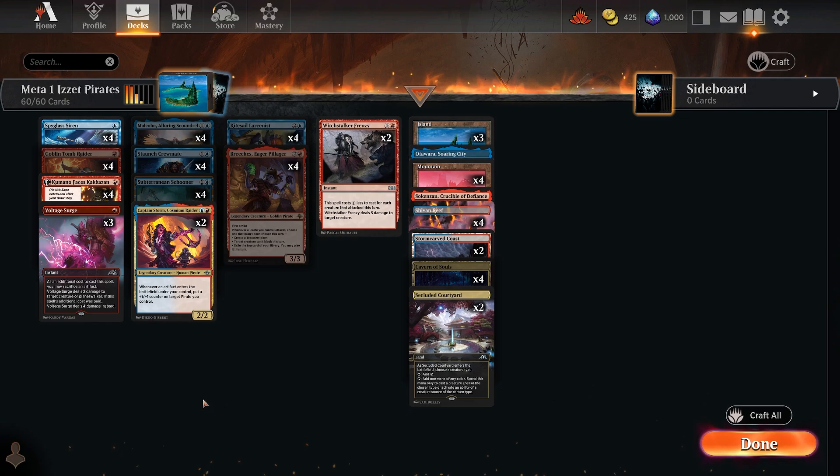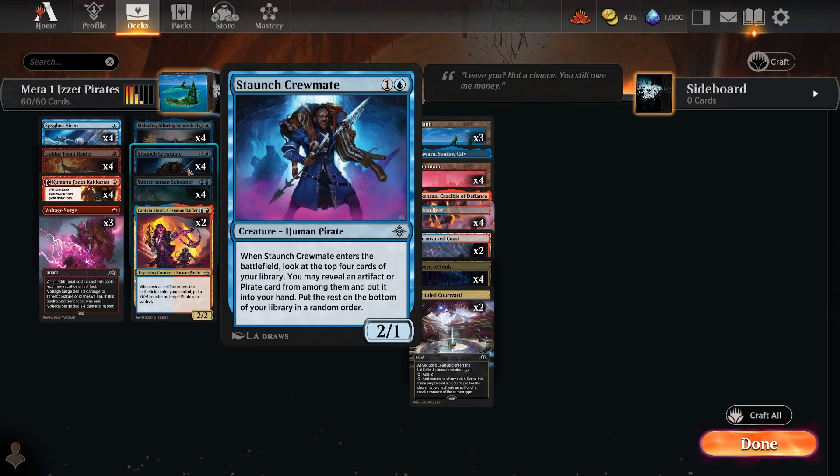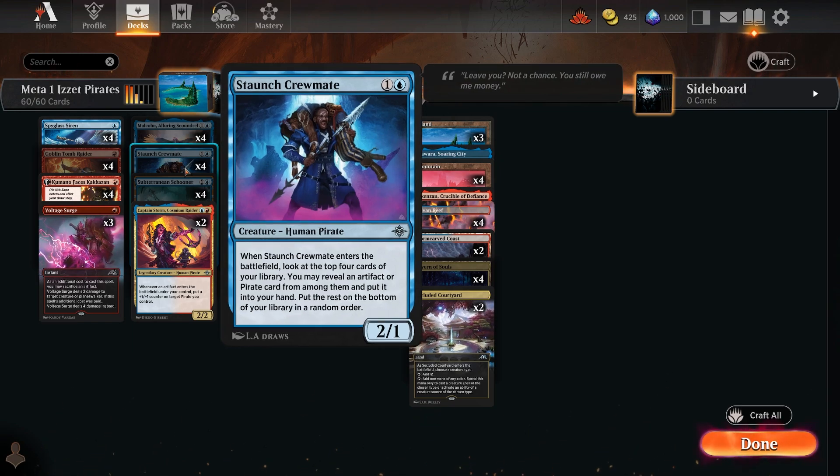Malcolm is in standard now — a 2/1 flash flyer. When it deals combat damage to a player, you can counter a spell or draw and discard, and if they have four or more cards you may cast one without paying its mana cost. I've been using him in my Blue-White Flash deck and love him. There's also a human pirate that looks at the top four cards and lets you pick a pirate — great on-theme card selection.